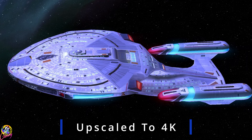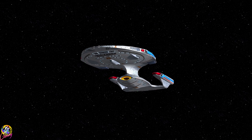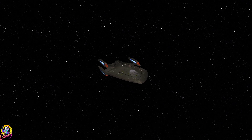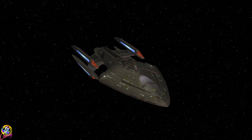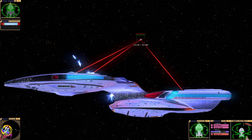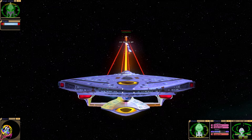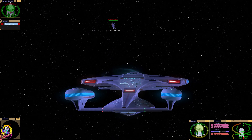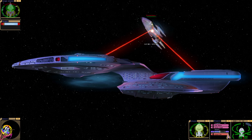Hey guys, Retro Badger here. In this video we're going to see if this version of the Titan can take on the USS Prometheus. Both of these ships have multi-vector assault mode to some extent — the Titan can split into two, saucer and star drive, and the Prometheus has three different sections. It's an odd looking ship, this Titan — it's like a miniature Galaxy class except it's got warp nacelles in the saucer section. It's taken design elements from the Galaxy class. We've got quantum torpedoes and we can split the ship into two if necessary.